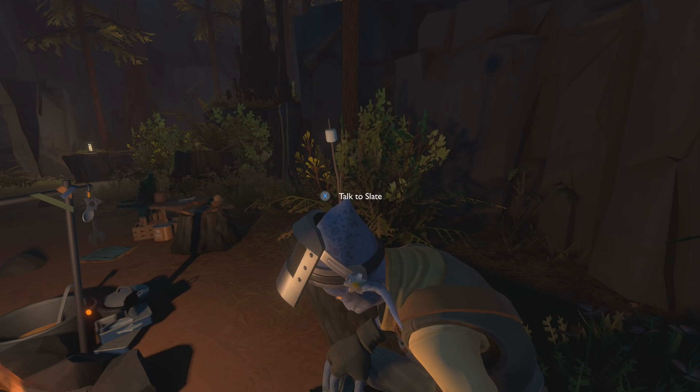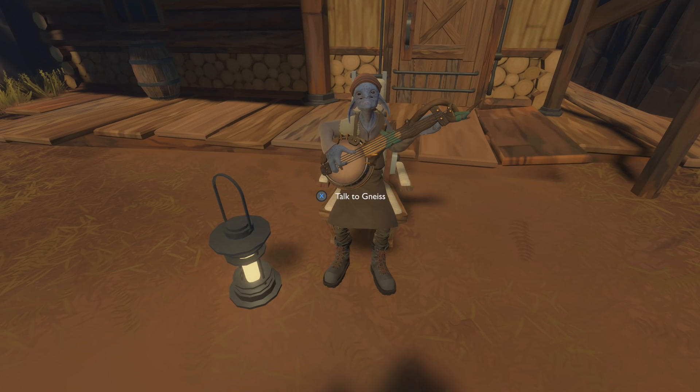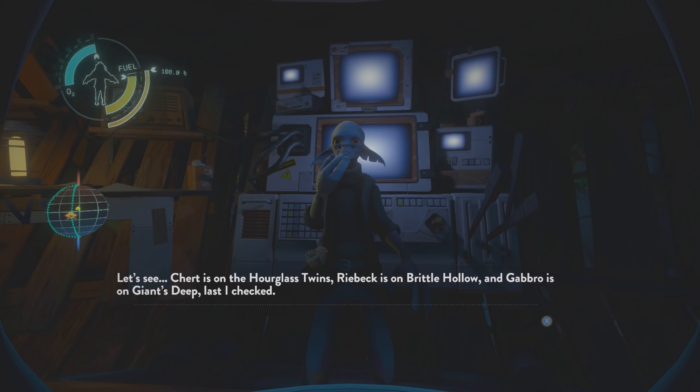Something easy to miss unless you're a geologist or botanist is the naming scheme for characters in Outer Wilds. The Gnomai are named after species of plants, while the Hearthians are named after different types of rocks. As a bonus, the speaker's cat Solonum is actually named after a potato plant. Another interesting detail is that while the Gnomai have gender, the Hearthians are a genderless species, not having male or female.